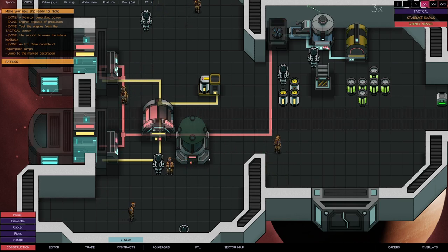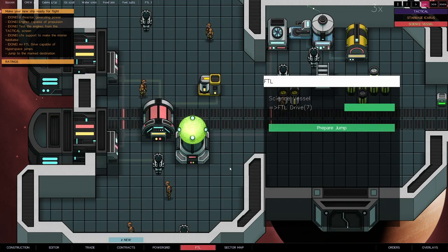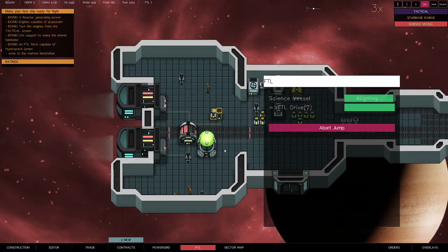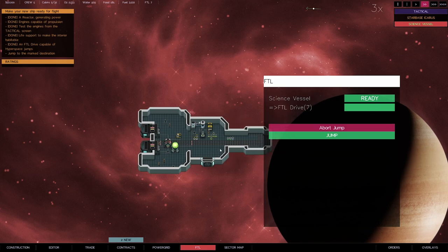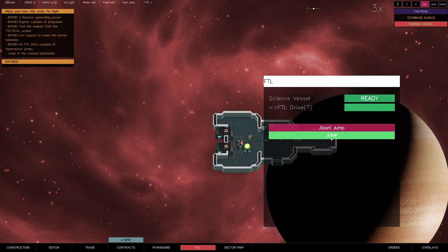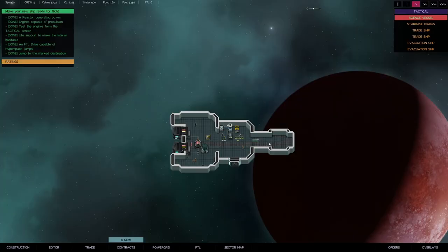The FTL is charging — sounds like it's ready to go. We can prepare the jump, aligning in space and getting ready to jump. Here we go — my first ever FTL jump! FTL, in case you don't know, stands for 'faster than light' — it's a way of traveling across space super fast.